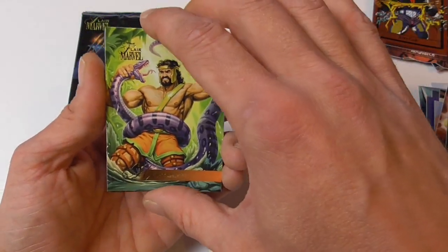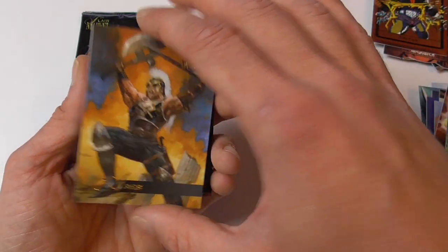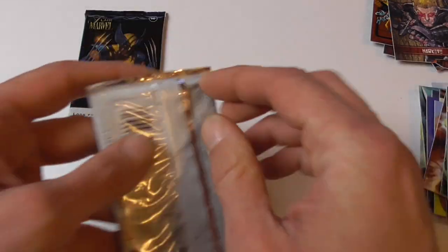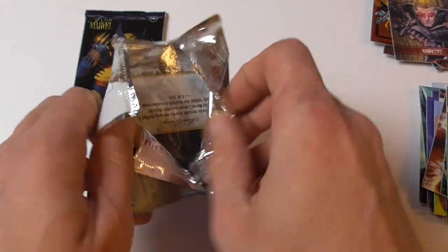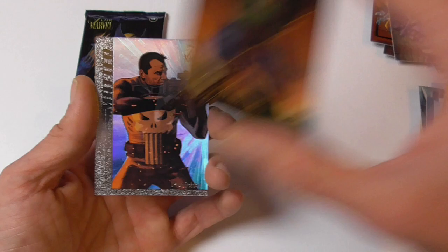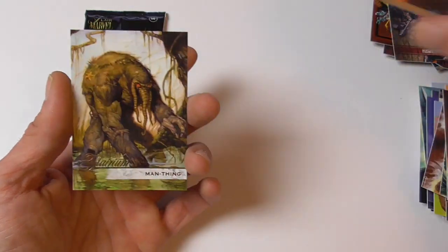Then we have Hercules — that's a base card I'm missing — Anti-Venom also missing, Stilt Man, Aries, and another Totemic Teams Hawkeye, and the Flarium card is Scarlet Samurai. Nova, Black Swan, Konshu, Maestro, and a Meta card of Punisher — that's awesome, one of my favorite, if not my favorite, character — and the Flarium of Man-Thing, which I also already pulled.